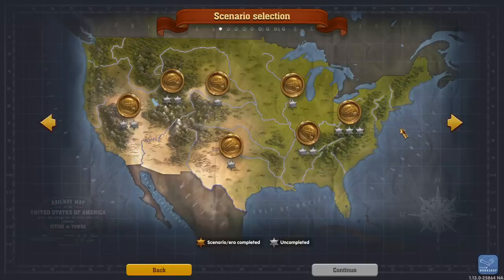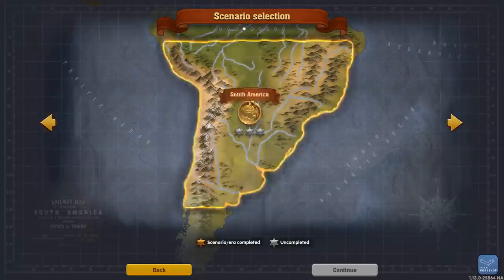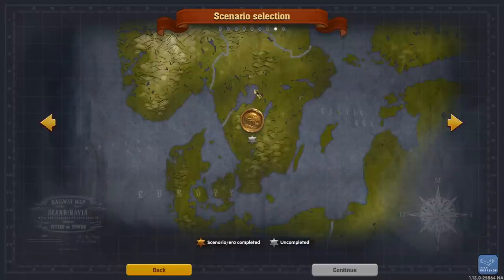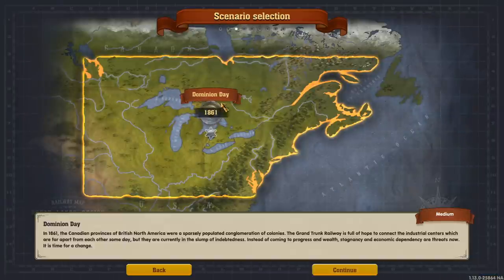We're going to jump into the scenarios and take a look. There's the US map, Mexico, the Great Lakes area, South America from the Crossing the Andes expansion, Great Britain and Ireland, Germany, France, Northern/Scandinavian areas, and Down Under. We are going to play the Canadian expansion: Dominion Day, set in 1861. The Canadian provinces of British North America were a sparsely populated conglomeration of colonies, with the Grand Trunk Railway hoping to connect distant industrial centers but mired in debt.